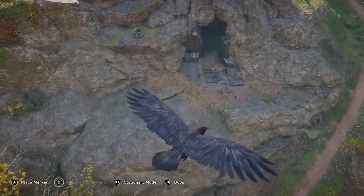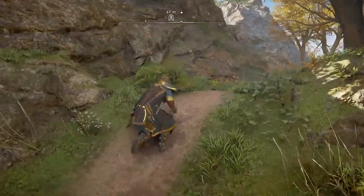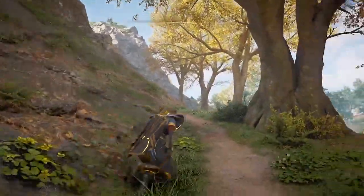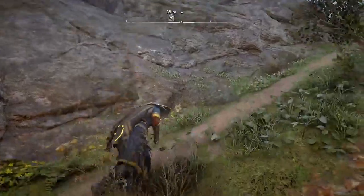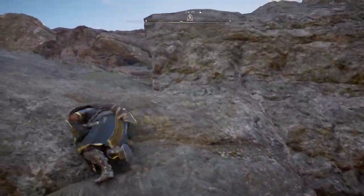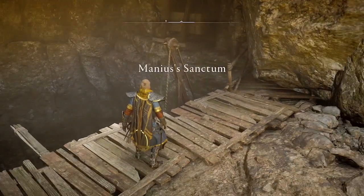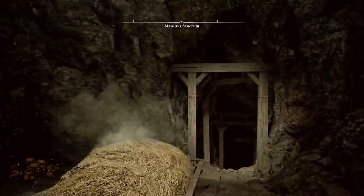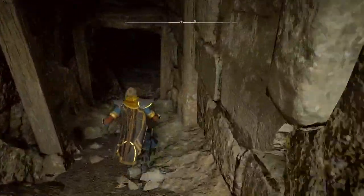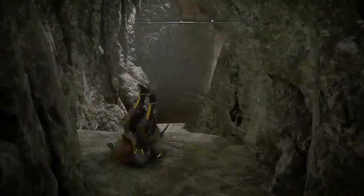It's easy to find using the raven, and if you have not yet completed the initial Tombs of the Fallen, see my video, which I'll link in the description below. I'm just going to fast forward this part where Eivor is running into the first tomb, which is across from your settlement, and you'll notice when you get to the map that was at the back of this tomb,